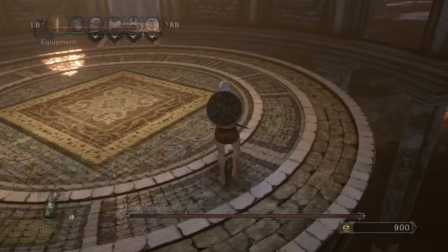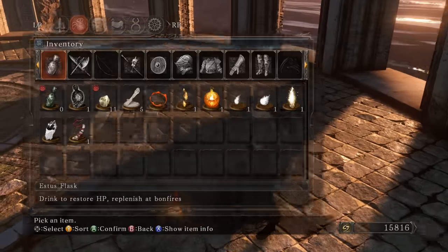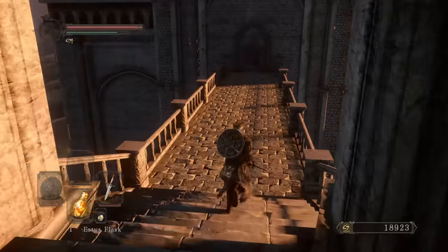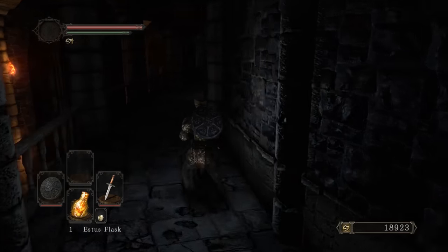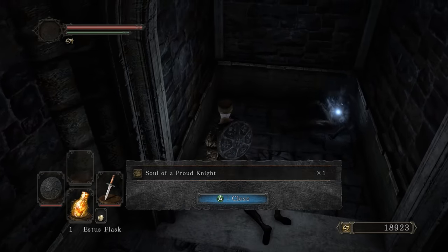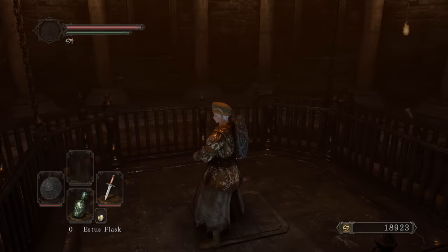I'm going to kill Licia - extra 3k souls, I can spend that on buying some items from Malentia. I'll pick up a Pine Resin over here so I can take out the Royal Rat Vanguard fight. I need to defeat Royal Rat Vanguard so I can pop into the area with the static - otherwise it'll tell you to defeat the boss first.